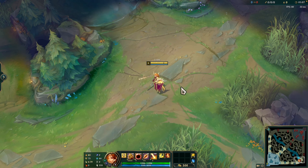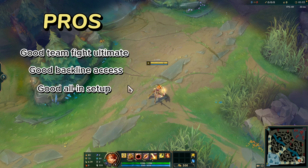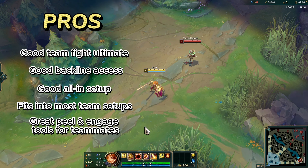Let's together take a look at the pros and cons of Leona. The pros include: good team fight ultimate, good backline access, good all-in setup, fits into most team setups, great peel and engage tools for teammates, and great roaming support.